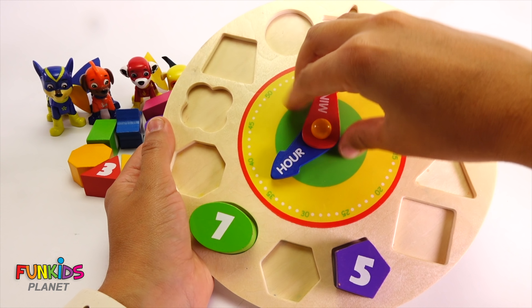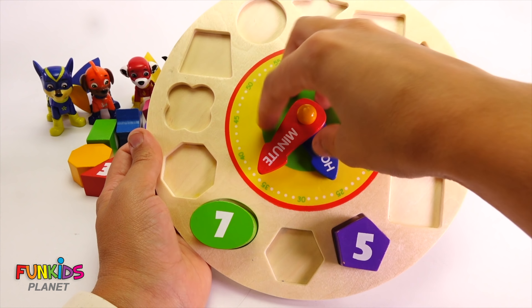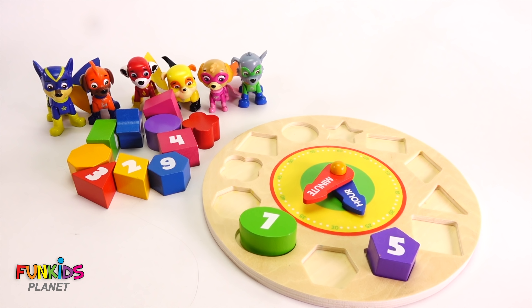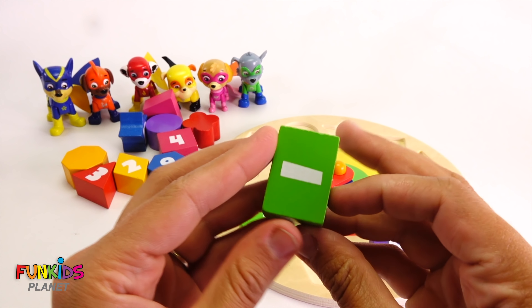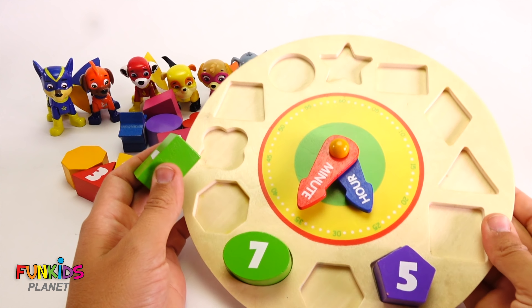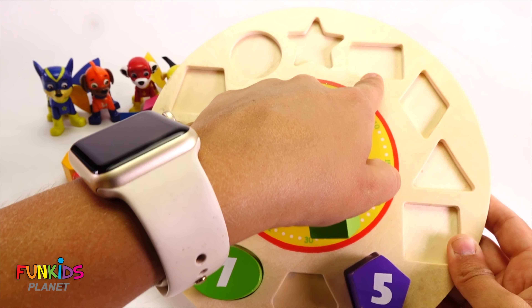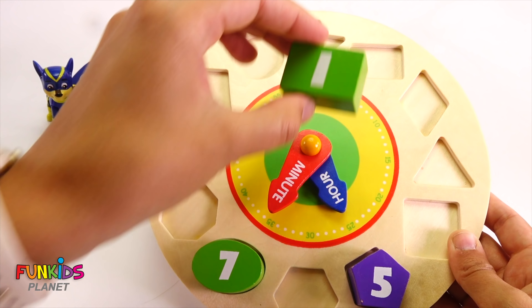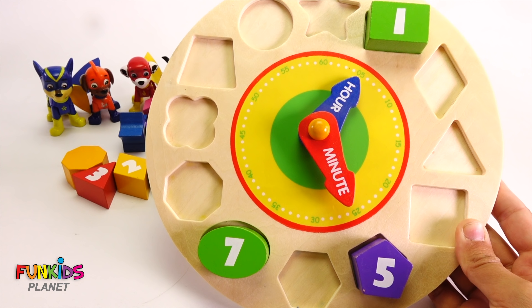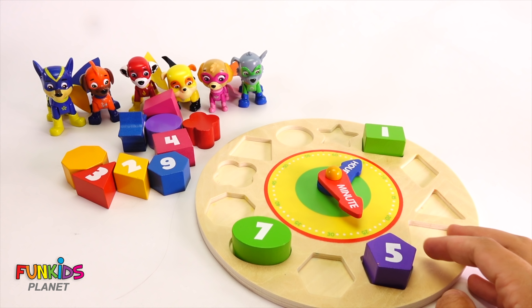Look, we can do a time now — it can be 7:25 or 5:35. Let's do our next shape. This is just a straight line and it's a rectangle. Can you see a rectangle? Right there — one, one. This is a one, so let's put our green rectangle there. Now we can add one to the time, like 1:25 or 1:35. Green matches Rocky.